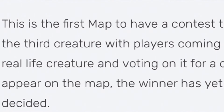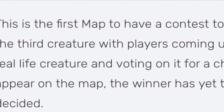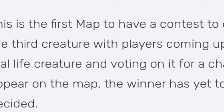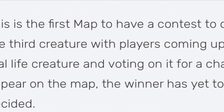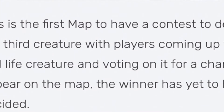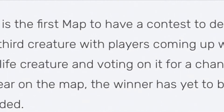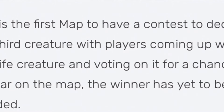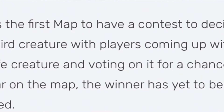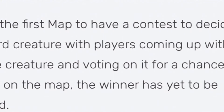This is going to be the first map to have a contest to decide what the third creature is. It's not going to be a fake dino — it's going to be a real life creature. As you can see here, this is the first map to have a contest where players come up with a real life creature and vote on it for a chance to appear on the map. The winner has yet to be decided. I think it'd be pretty cool if we got to design the type of dino — like find one and vote on it, and maybe even decide the abilities and stuff.